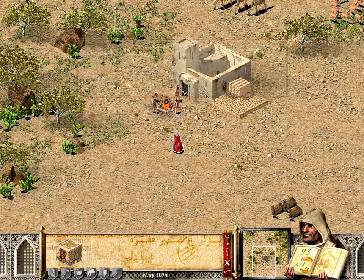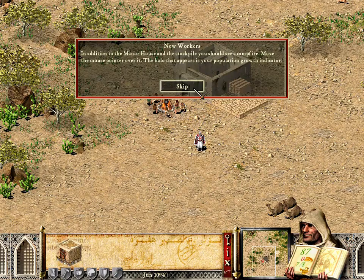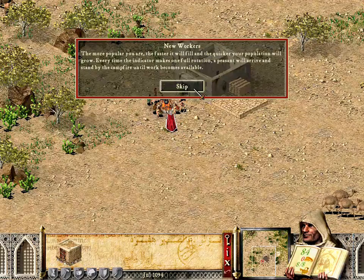In addition to the manor house and the stockpile, you should see a campfire. Move the mouse pointer over it. The halo that appears is your population growth indicator. The more popular you are, the faster it will fill and the quicker your population will grow.